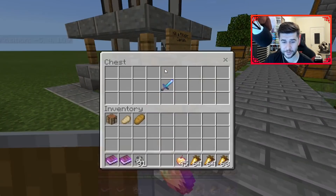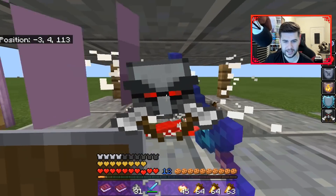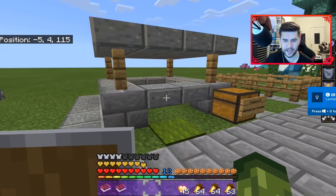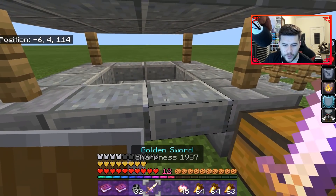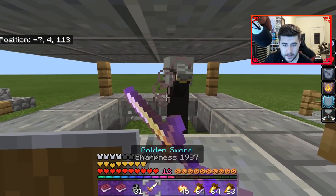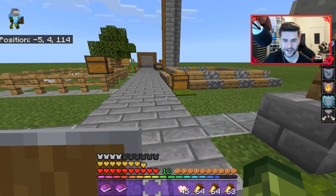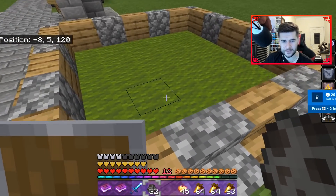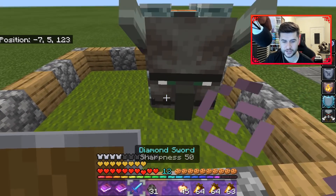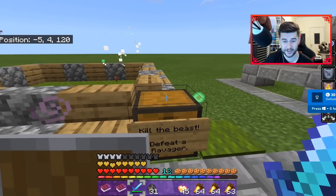That wasn't as difficult as I thought it was going to be. This one is sharpness 50 - you've got to kill the leader. Simple swipe, done. This one is defeat the evoker - that easy, he's done for. This one is also defeat a ravager - it's a two-shot kill. So he's done as well.